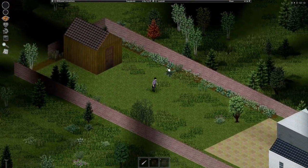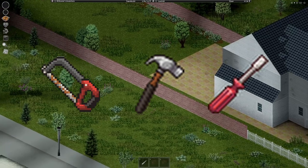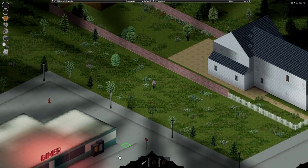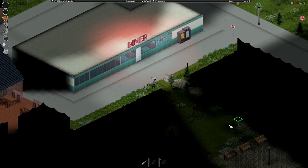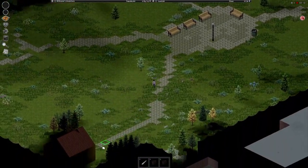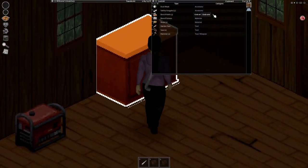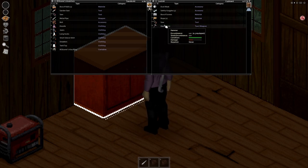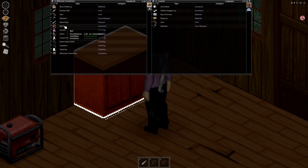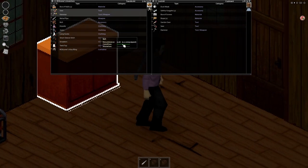We need to grab the holy trinity of carpentry first off. That is the saw, hammer, and a screwdriver. We probably only need the saw and the screwdriver, or the saw and the hammer, but it's nice to have all three. So we are going to go down here to the shed. There's a generator, don't need that, but we need the nails. We got a saw — nice, we got two of the three. And nails, we need those nails. Favorite this.